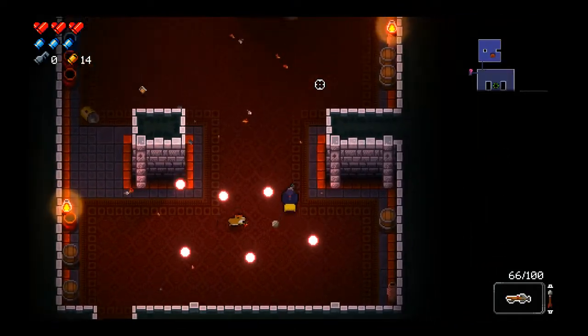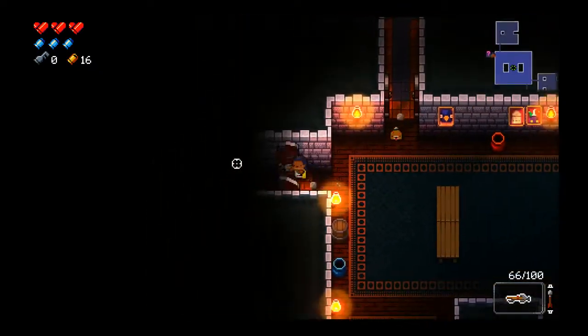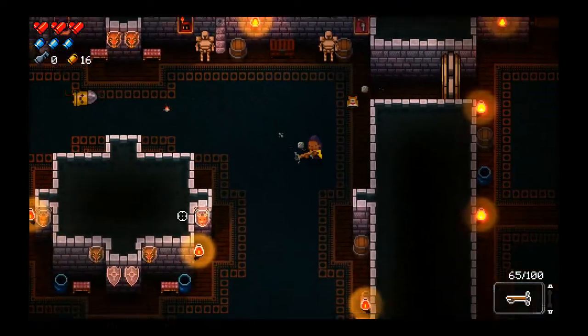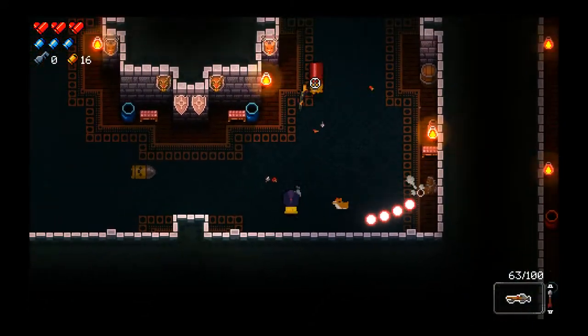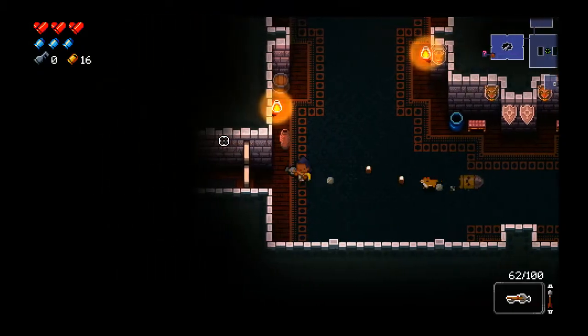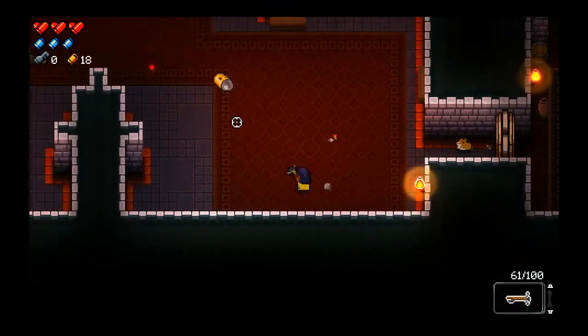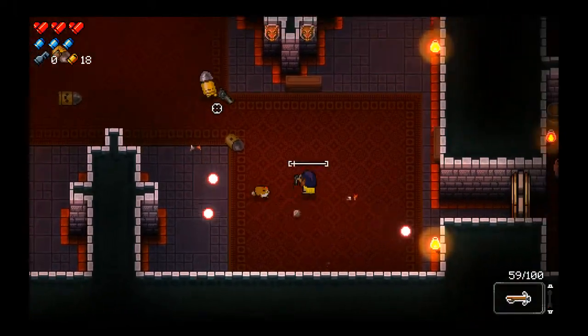We just got Shotgun Coffee, which makes us move faster — I always appreciate that. Moving faster helps you dodge bullets a little bit easier and you spend less time walking around. The wannabe speedrunner in me loves the concept. We got a key too, that's good.